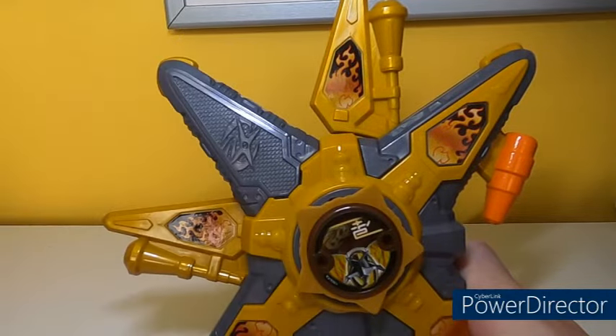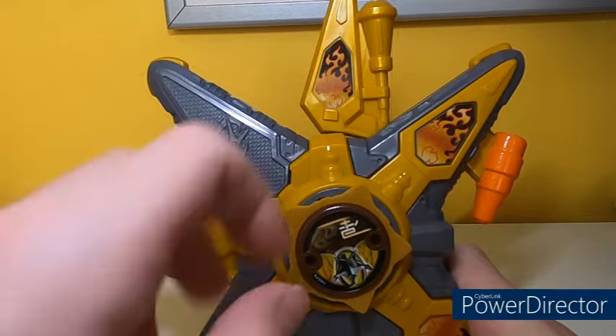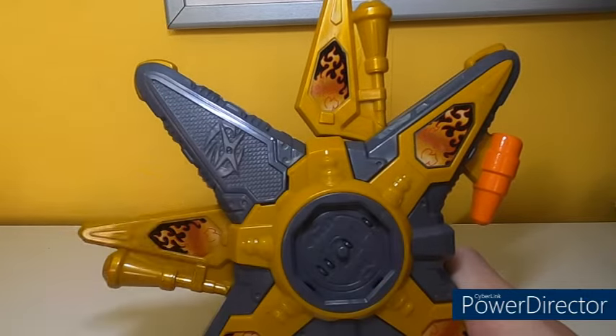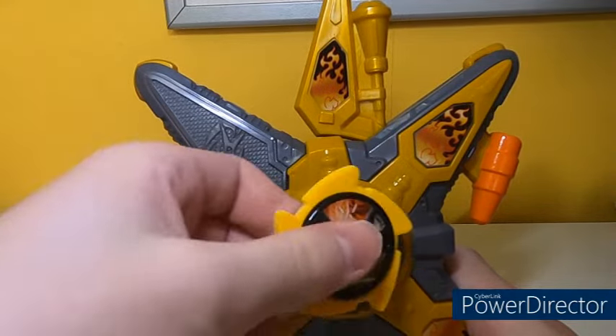Then we have the Gold Ninja Power Star — 'activate' — another generic laser noise. That default noise for try-me mode was this sound, I think — 'activate.' Now we're going to do the attack stars, starting with the Element Star in fire mode.